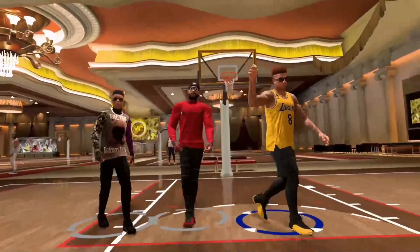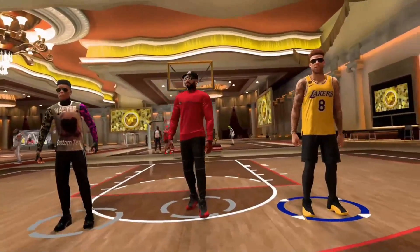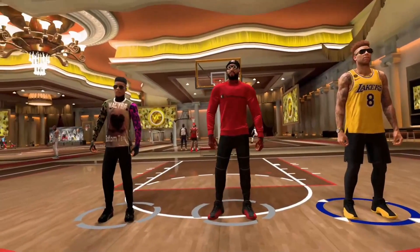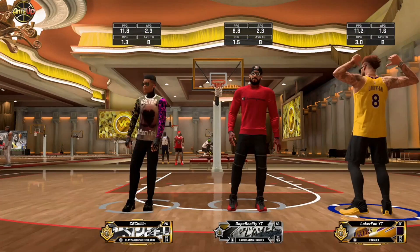So you're going to see they have a paint beast on their team. My build is a finisher, and I'm running the big man spot for us. I'm here to kind of explain the positives, pros and cons that come with being an inside big, or a really big advantage to being a smaller player at the three. You're going to see I have my finisher at the three, like I said, with the small forward.